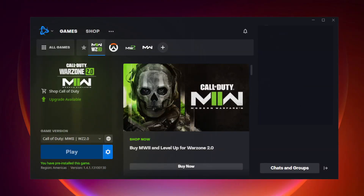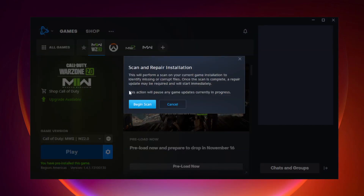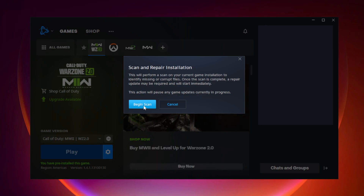Play the game. Open Battle.net. Click Warzone 2 and click Options. Click Scan and Repair. Click Begin Scan and wait.